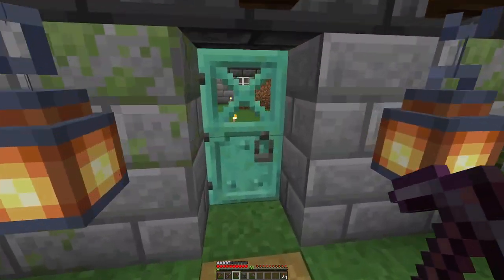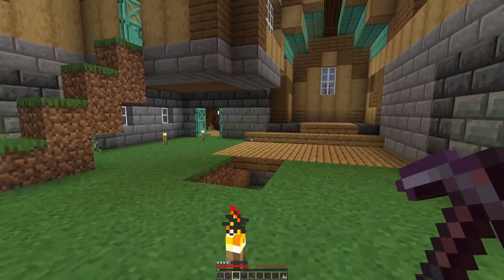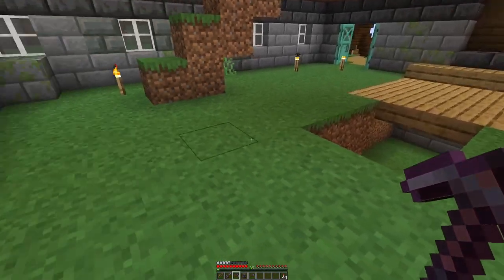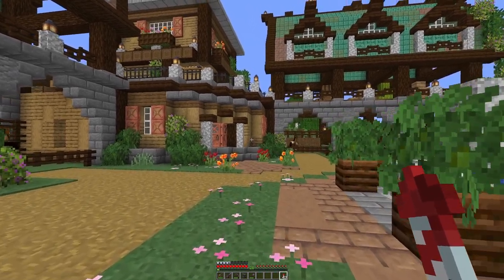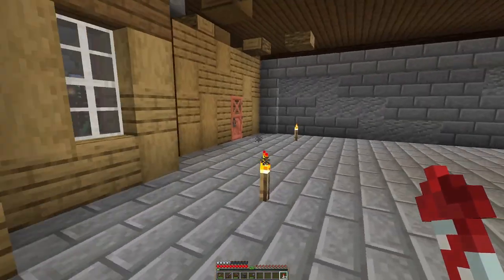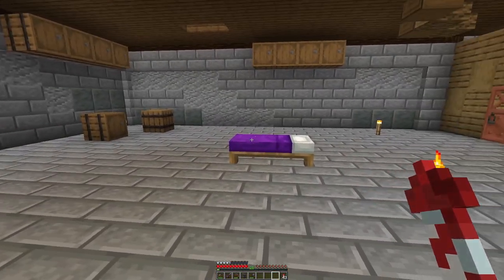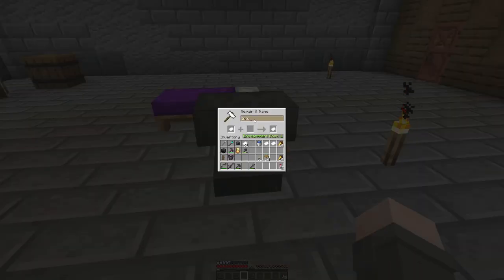This house here is fine — we don't have to worry about this one, except the interior. I'm going to have to do interiors. So we need to put that on our list: interior. This house is fine, so we'll call it fine house. The stables are good — everything is fine here, but yeah, interiors again. We'll do interior stables.